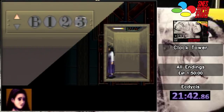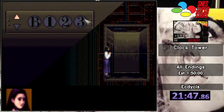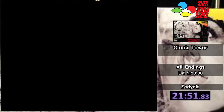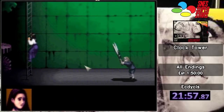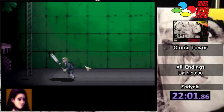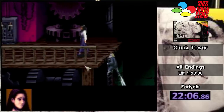Funny enough, out of the nine endings, three of them are canon — it's really your opinion on which one is canon, but it could be any of the three. That's going to be A, B, and C. So this is one of three canon endings, so enjoy. Bobby's going to give us a chase up the stairs, and we are going to take him down.